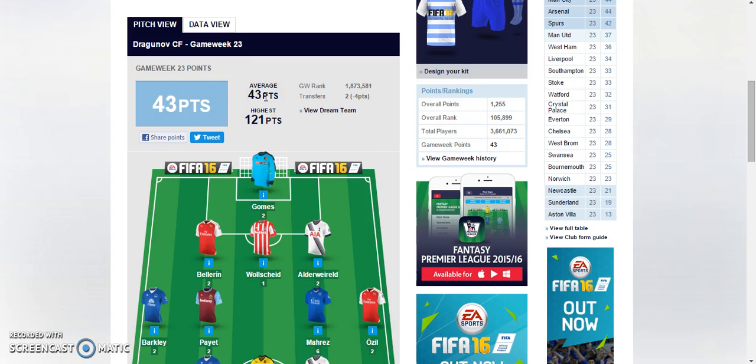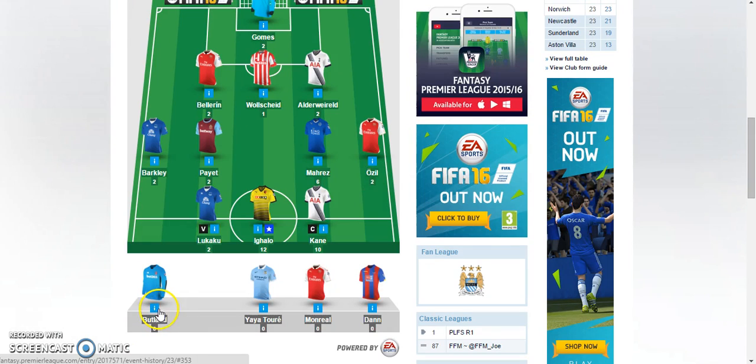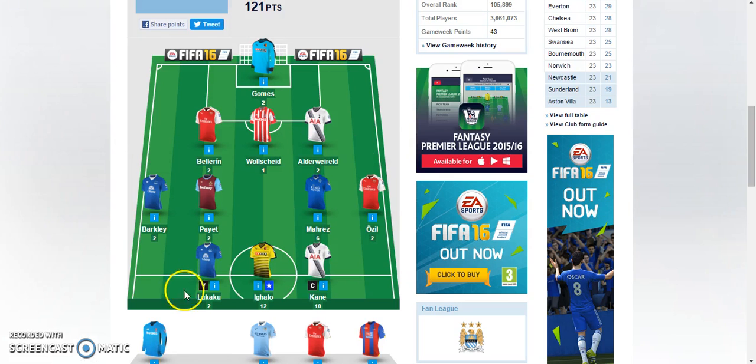I actually got the average points this week. I made two transfers so I had to minus four points. I transferred in Walshott and Harry Kane because I had to make room for Harry Kane as I know he's in great form. Gomes was in my defense with two points. Butlin got zero because they got smashed. Bellerin two points, Walshott one point because they conceded, Alderweireld two points, Barkley two points. I expected Everton to do better against Swansea, that's why I put Barkley in with Lukaku.